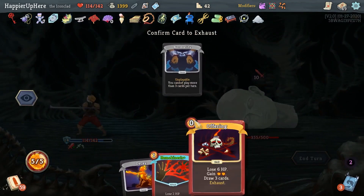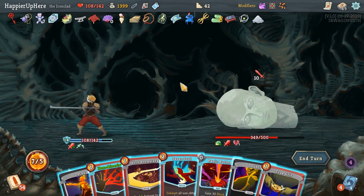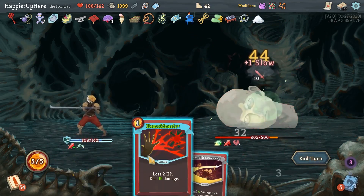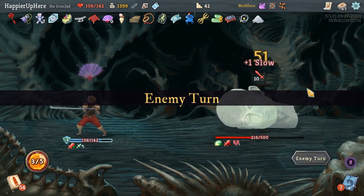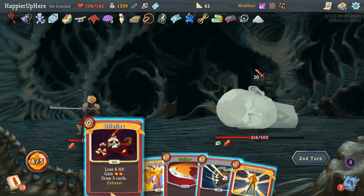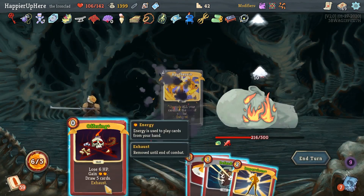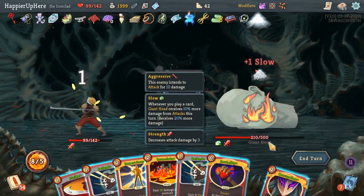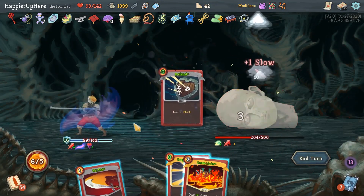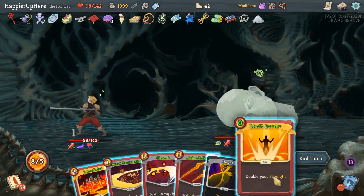Ten incoming — I am fully defended here. When is the next normality coming up? No time soon — good. Let's do Burning Pact on the Normality. And then I can do Sever Soul. Let's do Offering first. Probably don't want to play Panic Button here. Let's do Sever Soul for 32, and then Hemokinesis and Sword Boomerang for 17 times 3 — very nice. Another 10 incoming. Now I have to actually look out for the Normality. I have to play the Offering before the Apotheosis, because — actually no, let me do Apotheosis first, then Offering, and then I can get rid of the Normality. Perfect. And then also do Corruption and Brutality. Probably don't need to play the Impervious yet. Let's defend, defend, and then Strike and Emulate.